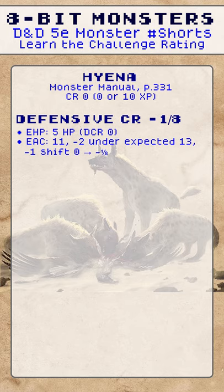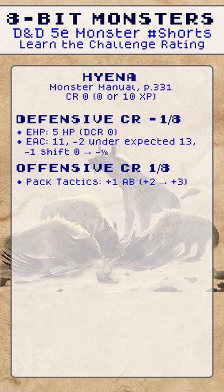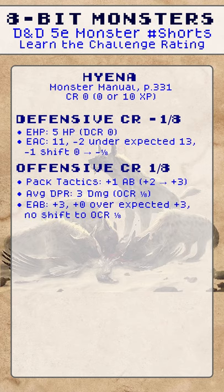That's a minus 1 shift from 0 to negative 1/8. The offensive CR comes from its pack tactics, plus 1 attack bonus of plus 2 to plus 3. The average DPR is 3 damage, which is an OCR of 1/8. The effective attack bonus is plus 3, which is plus 0 over the expected, which is a no shift to the OCR 1/8 at all.